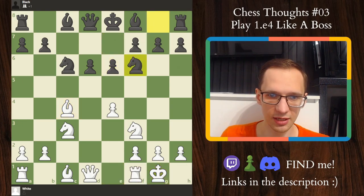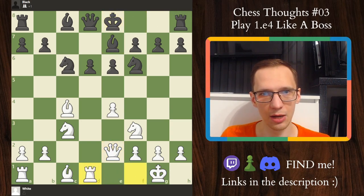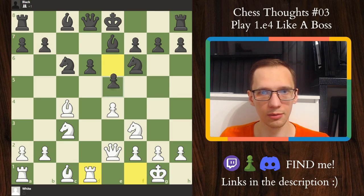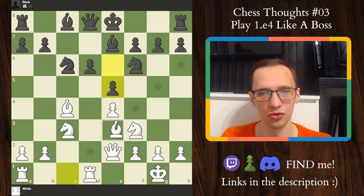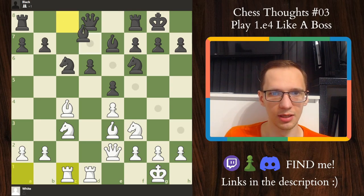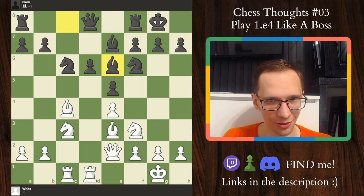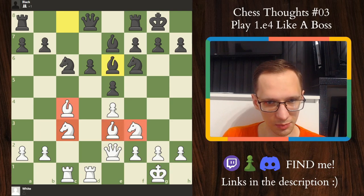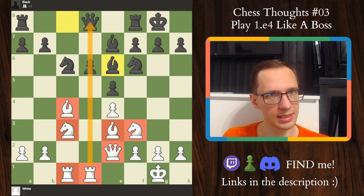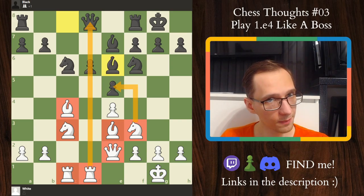e6, castles, knight f6, queen e2, bishop b7, rook d1 — coming closer to the point. Now castling would be a mistake. Black should really play e5 to prevent any sorts of tricks. Bishop e3, castles now, rook c1, and then something like bishop e6 is probably the best move for black. This is the setup that we really want. Our pieces are absolutely perfect, our rooks are amazing, and as long as your d1 rook is opposing the queen on d8, you will always have possible tricks — taking on e5, for example.